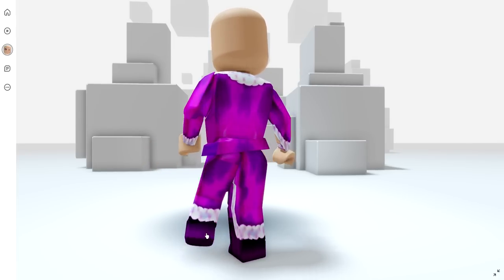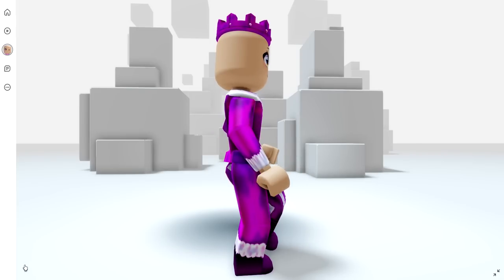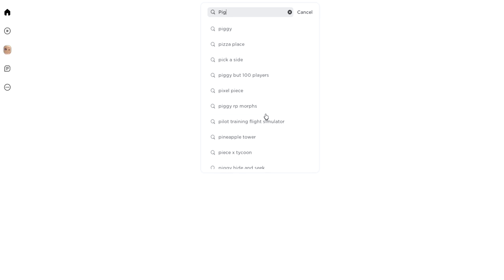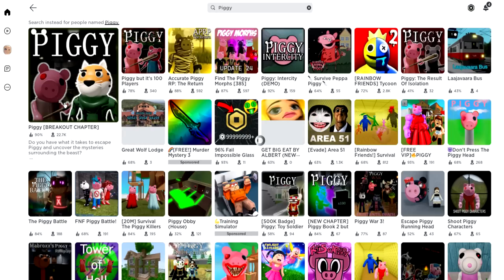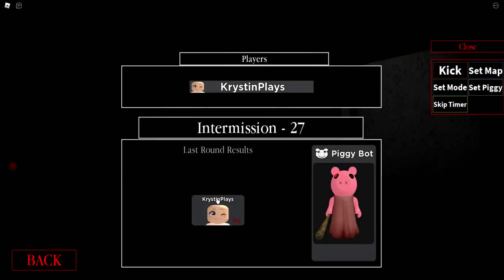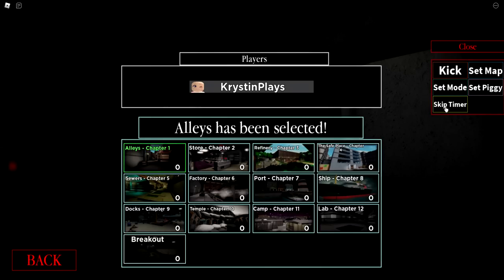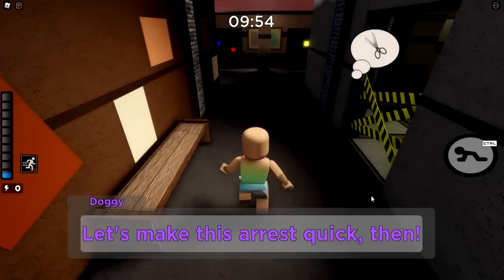Want to know how to get the robe of madness as well as the crown of madness completely for free? I'll show you how. Let's go ahead and join Piggy — it's the official Piggy game. We're also going to need to join book two, choose Alleys for the map, and choose bot as the game mode. I actually completed this solo on my own.